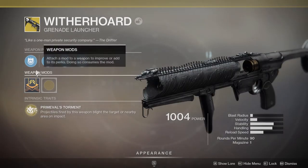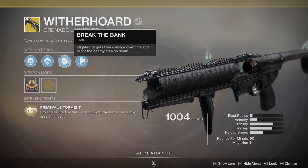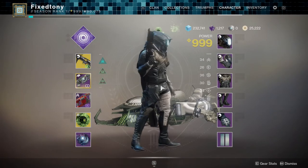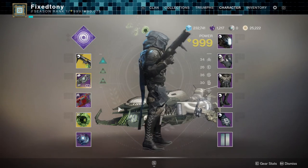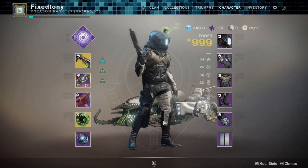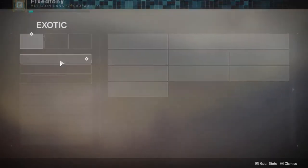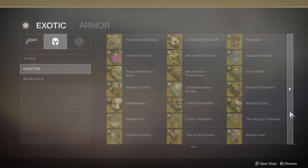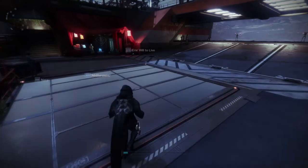Projectiles fired by this weapon blight the target or nearby area on impact — blighted targets take damage over time and blight the nearby area on death. Interesting, we'll fool around with that later. What do you guys think about the set for the Hunter? I think it looks pretty cool. I don't know how I feel about the cloak but everything else looks pretty fine and dandy. I don't see any exotic armor pieces at all, so that kind of sucks, but let me know what you guys think.